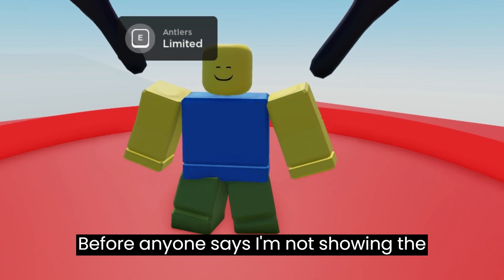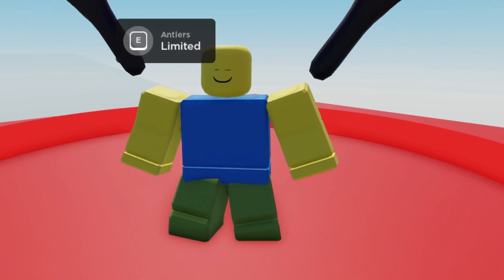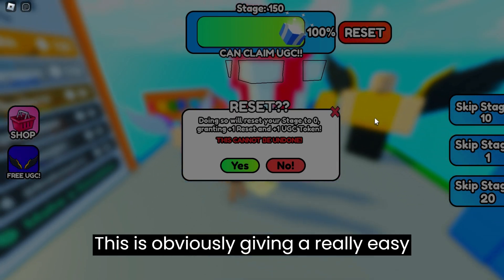Before anyone says I'm not showing the name of the game, click the description — there's a 'more' button and the link for the item and the game is in the description.